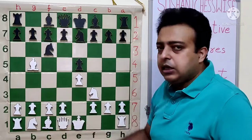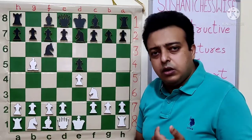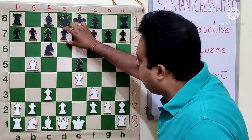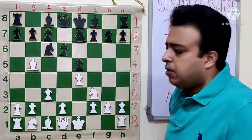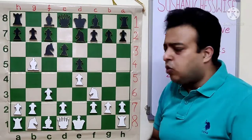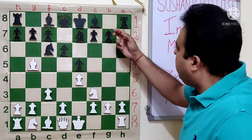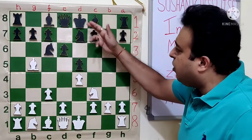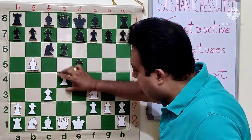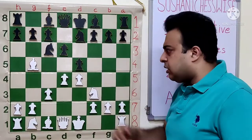So White never plays Knight C3 — he wants to preserve the Bishop on B5. So C3, D6: Black opens the C8 Bishop and is trying to complete his development. After Knight G6, the Bishop will go to E7 and Black will castle. White went D4, immediately controlling the center. ED4, CD4 will give White a good foothold in the center.